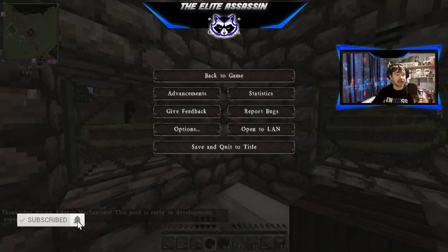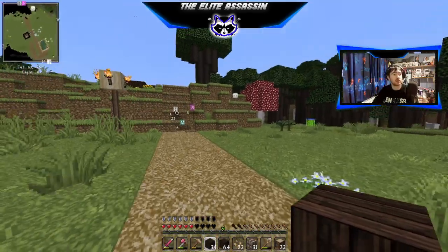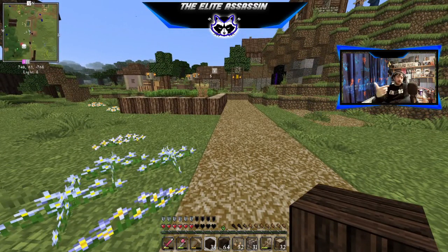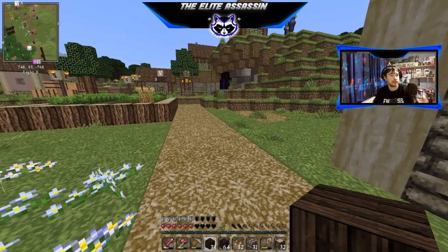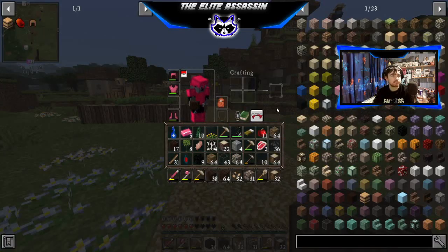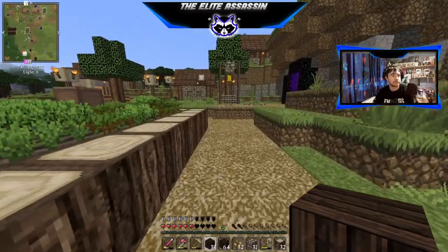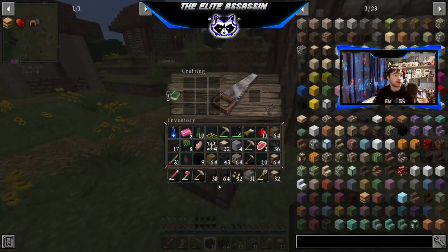We are back in the world of Project Survive, where today we actually need to try and transport some villagers back through to our house. To do that, I'm going to need a boat - I need a boat. Two, I'm going to need some rails. Are you wondering why do I need a boat if I'm going to get rails? I will explain.